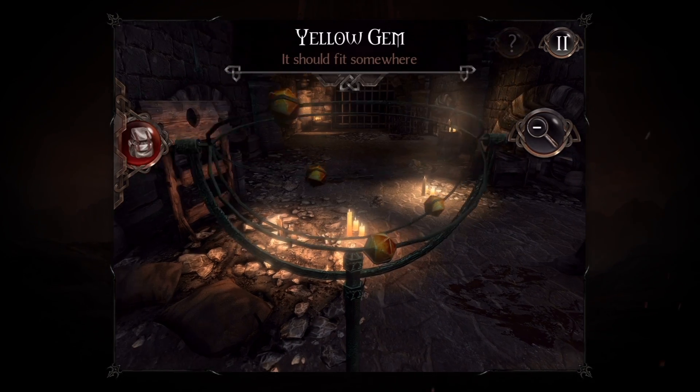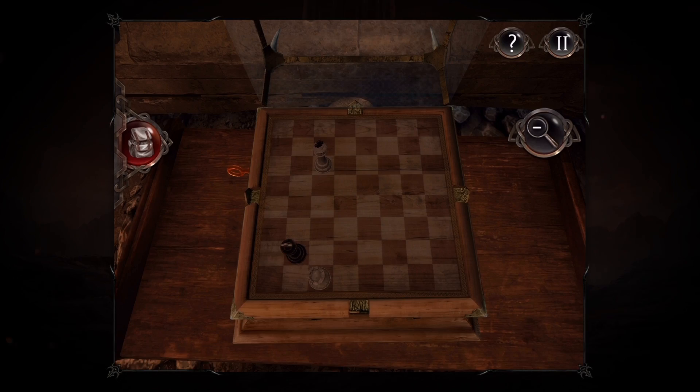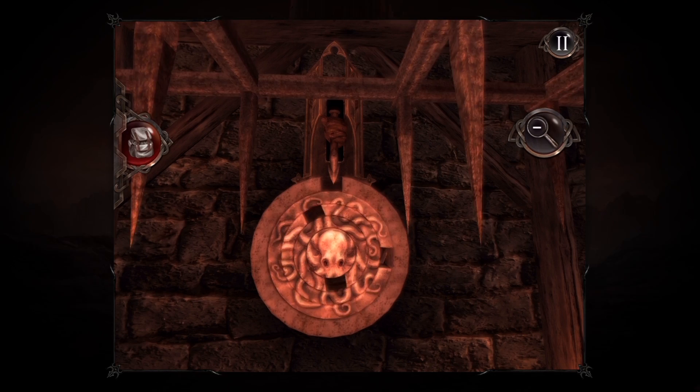The prison will not only put your puzzle-solving skills to the test but also challenge your reflexes and quick thinking. Can you see the spikes waiting to impale you? There's a riddle to solve in this room, but you'd better think quickly.